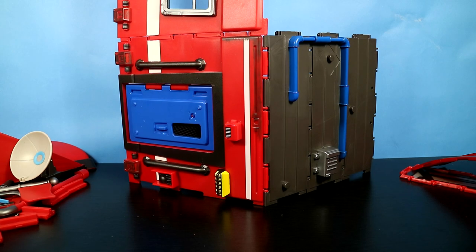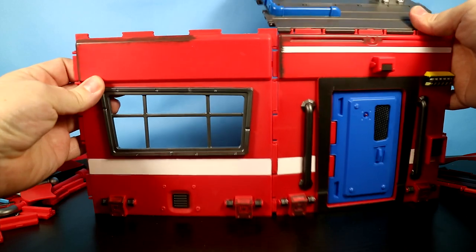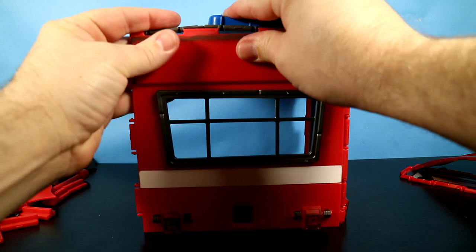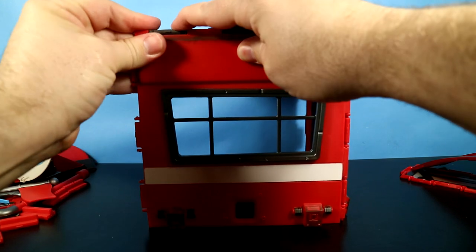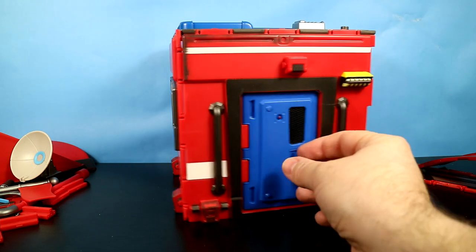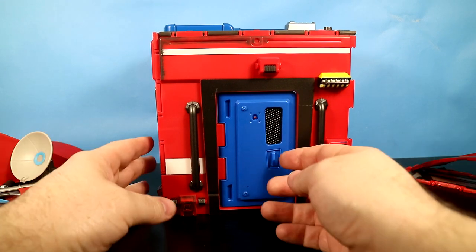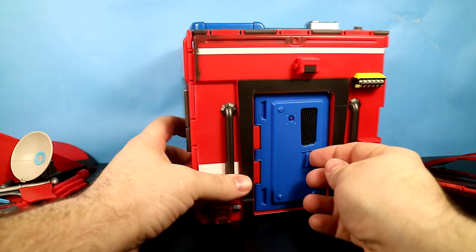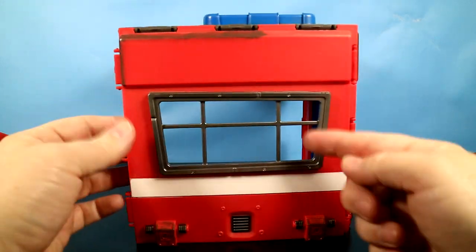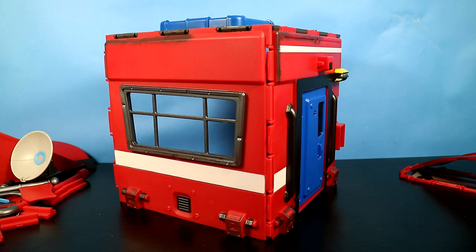The next thing we're going to do is make a box. We're going to rotate that in, then lay this down — and it is a roof; I thought it was a floor but it's a roof. So now we have the door that opens, we have a window, we have a roof. We built a cube — we're awesome!